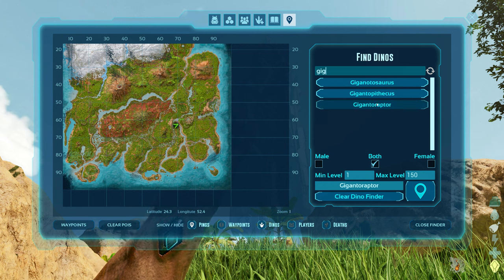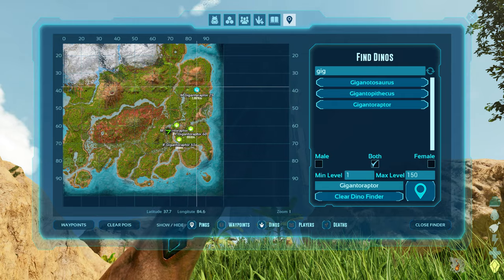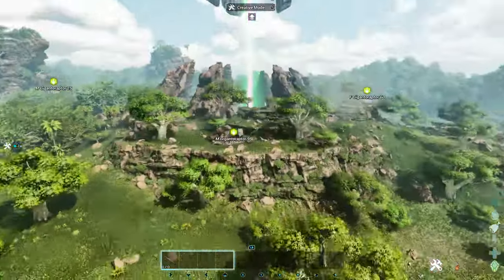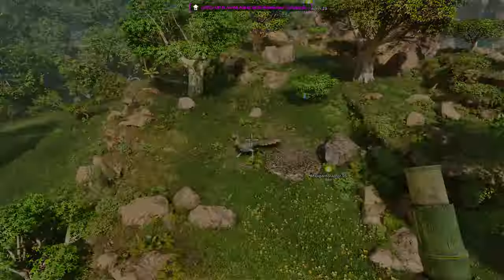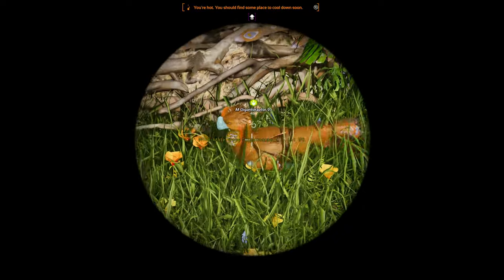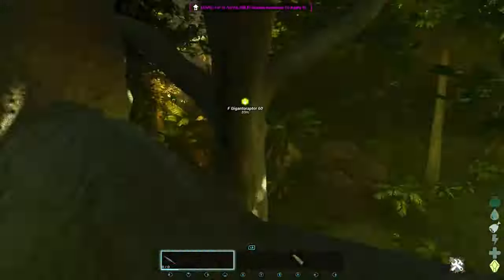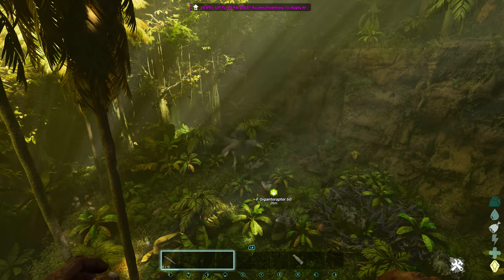On the fourth dino wipe, every single spawn was on the right side of the map. We even got a triangle formation of them spawned near the green obelisk. All those circled areas on the map are the most popular spots I'd recommend searching. Of course they can be found elsewhere, but I've done a lot more dino wipes off-camera and they all seem to spawn around these same areas.